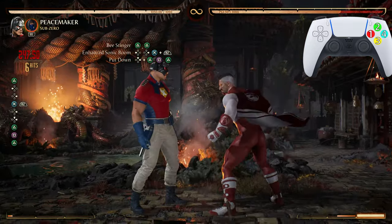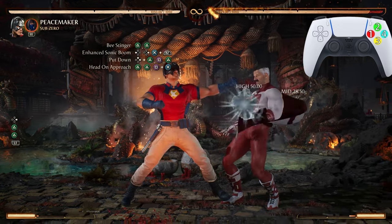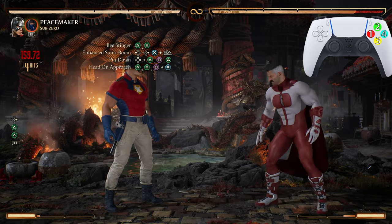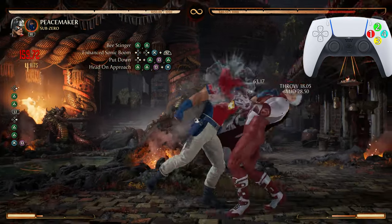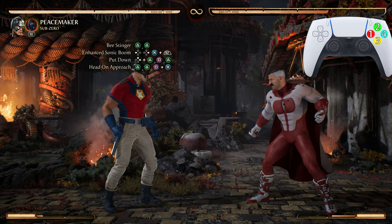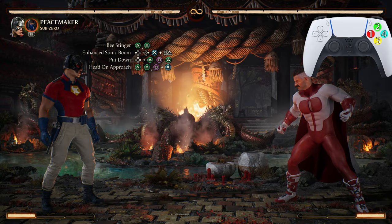After Put Down we're going into Head On Approach — the 2-2 grab. You can press 2-2 1+3 and that will work also, but the 2-2 grab is just so much easier.